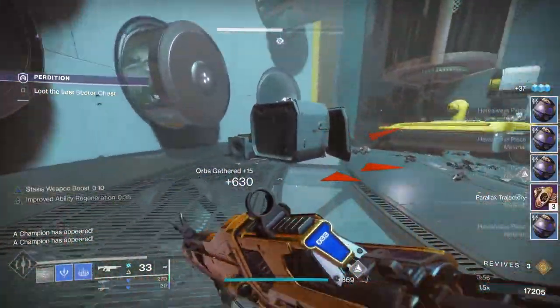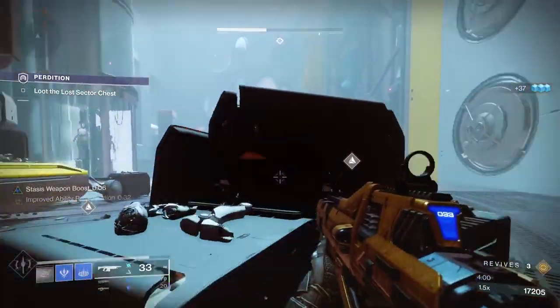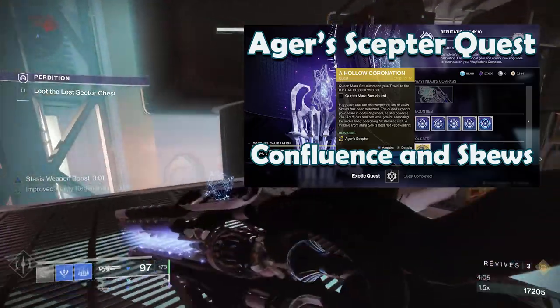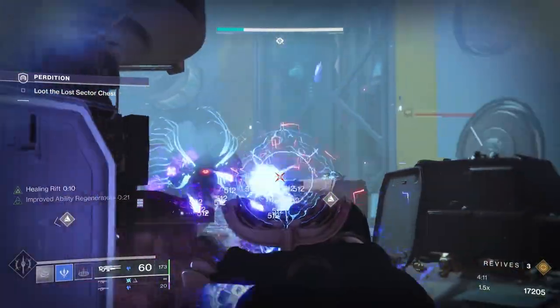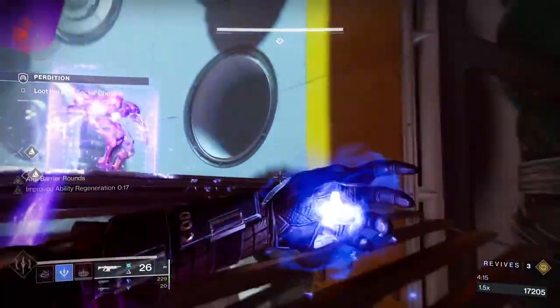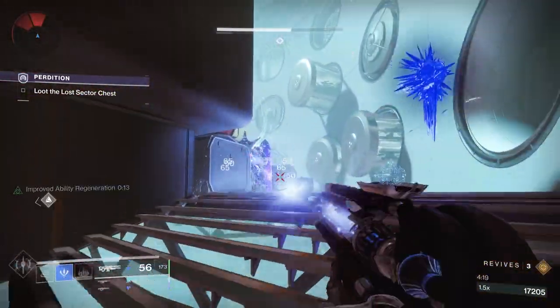Let's talk about the components of this build. For this build to be truly useful, you really need Ager's Scepter. To start the quest, you can refer to my other video on the subject, but once you complete that, you will need to grind out the seasonal activity until the catalyst itself drops. It took me around eight tries — I got a little bit lucky. Once complete, you can level up the catalyst super easy via a Thrall Checkpoint or the Altar of Sorrows on the Moon.